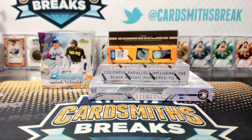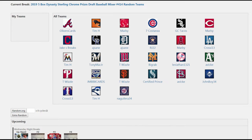As soon as the football season ends, I'll be — all right, next up, a five-box Dynasty mixer. It's got Bowman Chrome Hobby. The new Prism Draft came out today. Dynasty that came out today. Contenders Draft and Sterling.